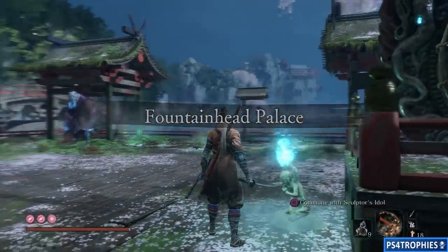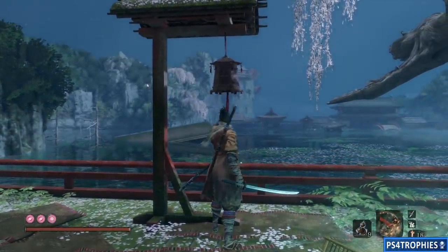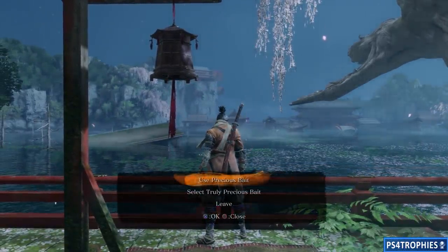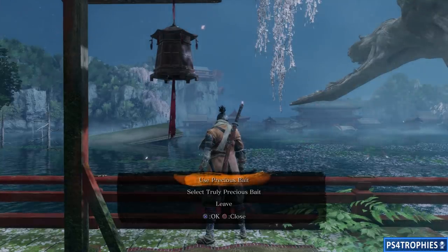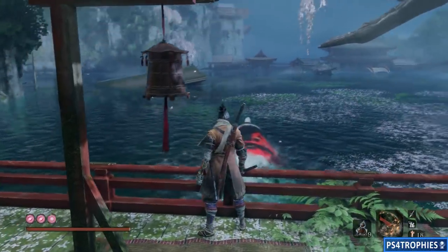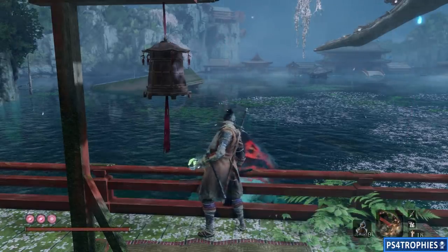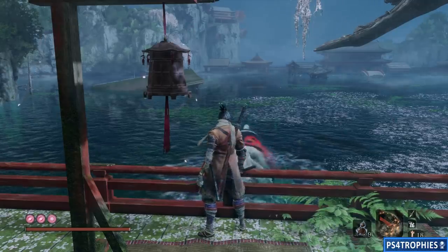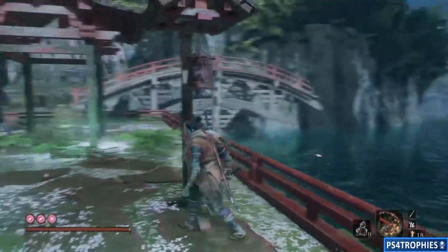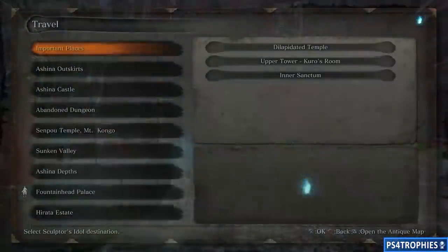From there, go back to the idol and fast travel back to the feeding grounds. Ring the bell — you'll now have two options: you can use the regular precious bait, or select the truly precious bait. Make sure you select the truly precious bait. This is going to be poisonous. Somehow this carp is going to travel all the way from Fountainhead to Sunken Valley before it dies — I have no idea why or how. So let's head over to Sunken Valley.